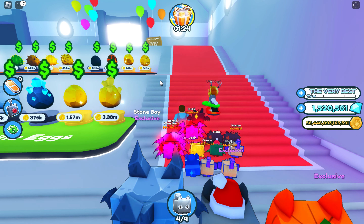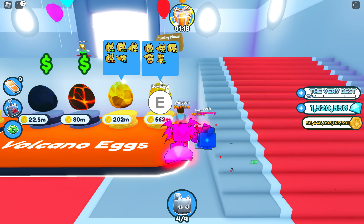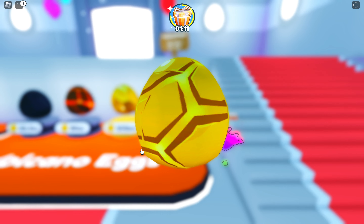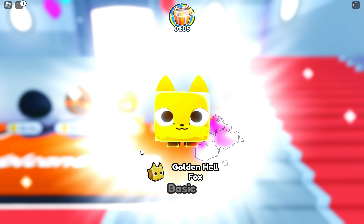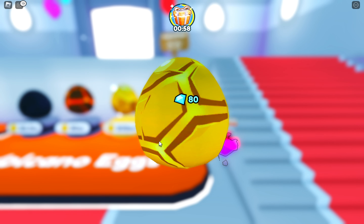What you're gonna wanna do is you're gonna wanna get golden pets, because if you don't, then it's just gonna be a whole lot harder on yourself. So we're gonna want to get the golden pets, which I think I'm gonna get these ones. They're pretty pricey, but I have tons of coins. What we're gonna wanna do is we're gonna wanna get five of the same type. So we've got a golden hell fox.